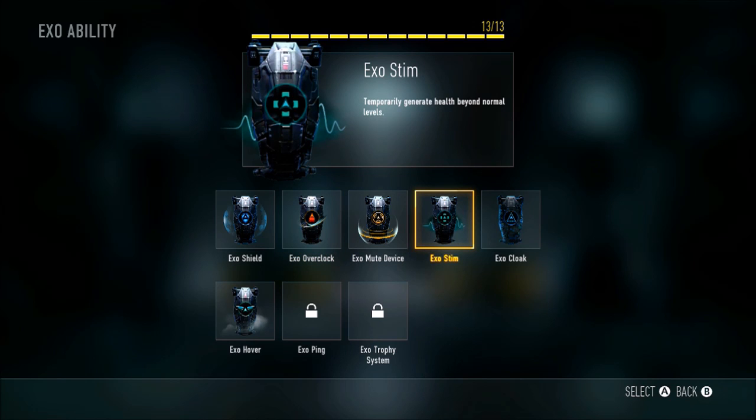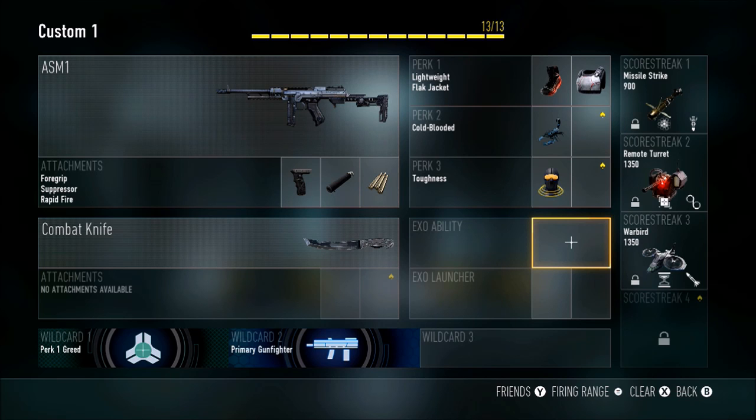Exo Stim helps me get back in the fight with full health and gives me that advantage. This has been the ASM1 best class — peace.